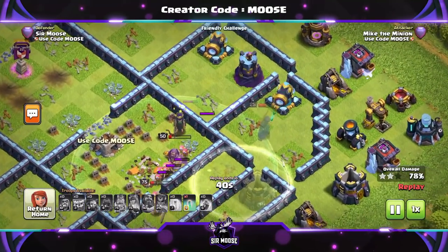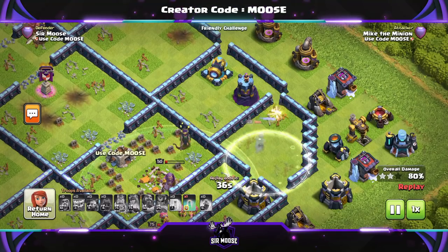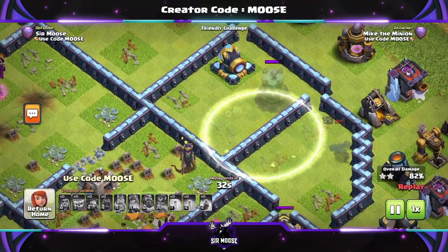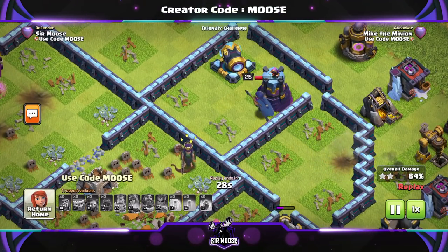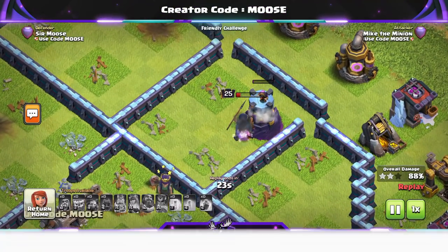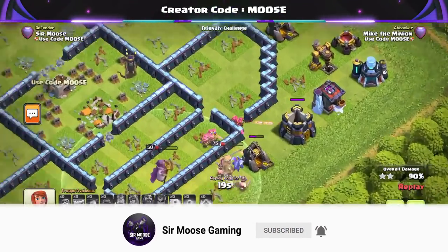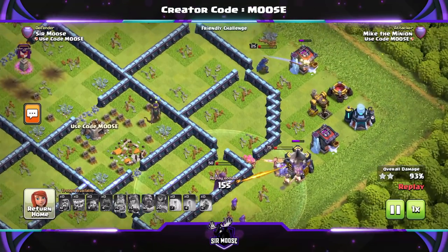This is going to be a really popular attack strategy — it's so much fun and easy to use. I love it: the Log Launcher, 15 Yetis, loads of Wizards to help out as well, and 10 Invisibility Spells. It's brilliant.